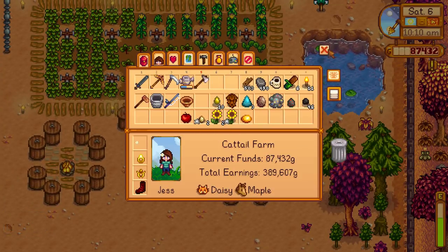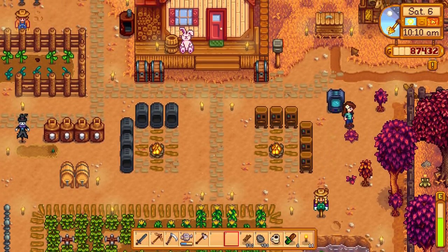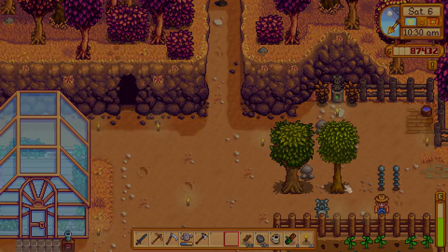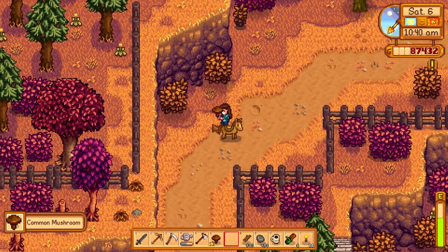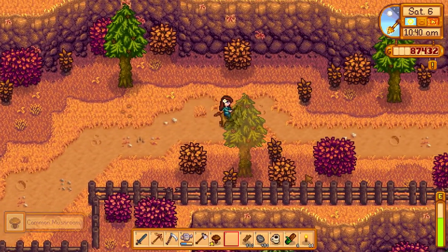So we'll go see if maybe Maple would like to stretch her legs again and run all the way up to Robin's this time. We'll take the path at the back of our farm that cuts straight through the mountains. Now I know she can build those cabins - those are definitely new. But I'm not sure if there's anything else that they've added with this update, so I'm looking forward to checking out her catalog again.